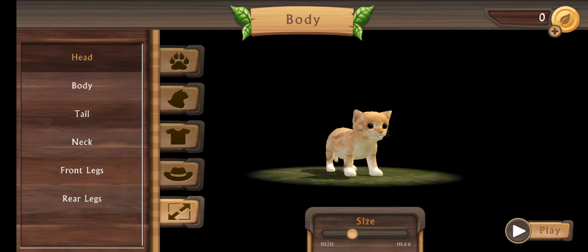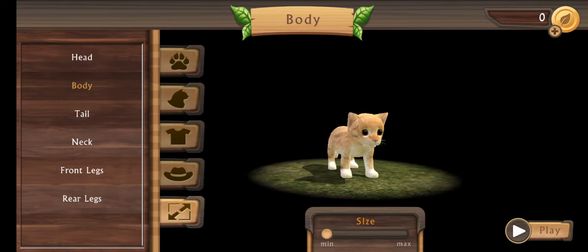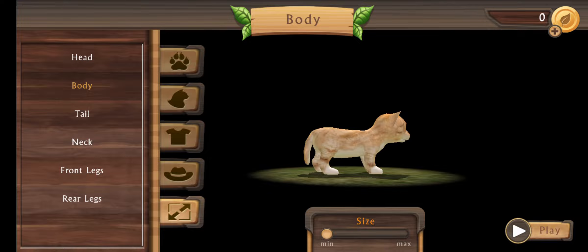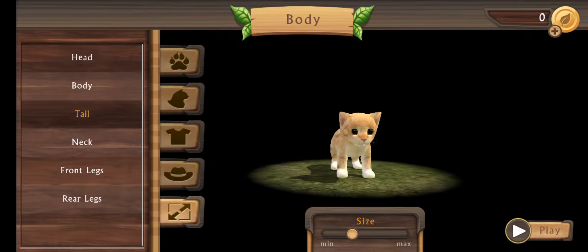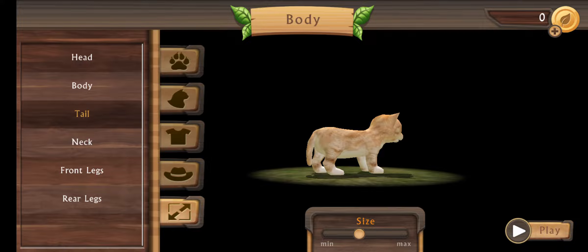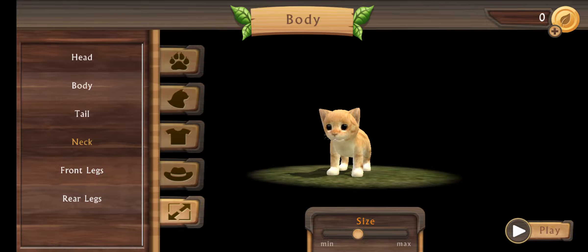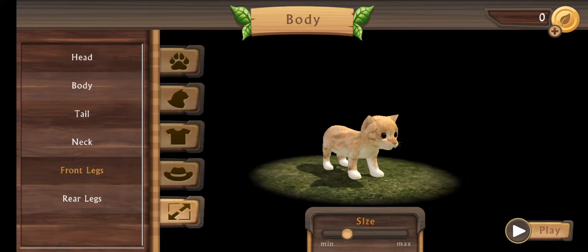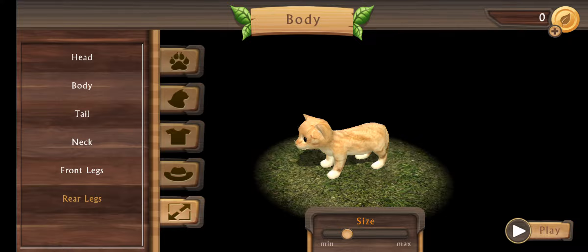Let's take that off. Do we want to be a tiny kitty or a long kitty? I want to go with tiny. How big is our tail right now? Right here is good. The neck — let's see the neck. We want our kitty to have a neck. The front legs — how about right there? So they're kind of bulky. And right there, yeah, that's good.